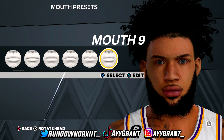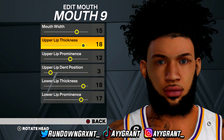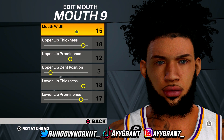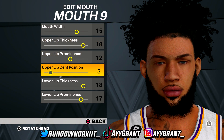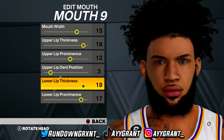Next we have the mouth, which is mouth non. You can kind of see my player's two front teeth a little bit and it might need tweaking. For the mouth non settings: mouth width at 15, upper lip thickness at 18, upper lip prominence at 12, upper lip dim position at 3, lower lip thickness at 18, lower lip prominence at 17. Go ahead and copy this down.